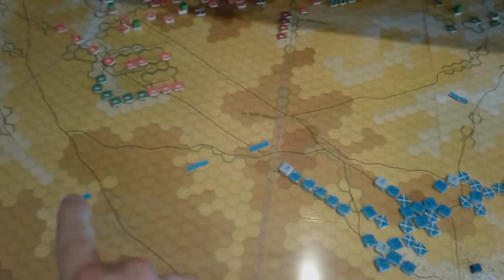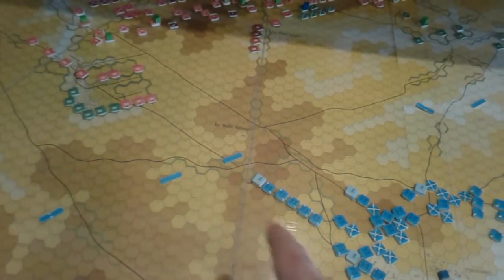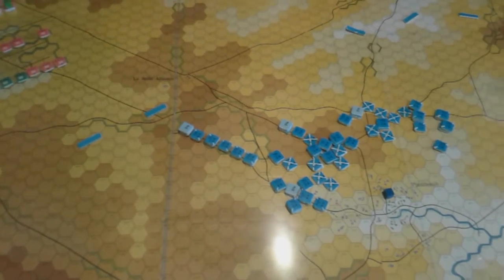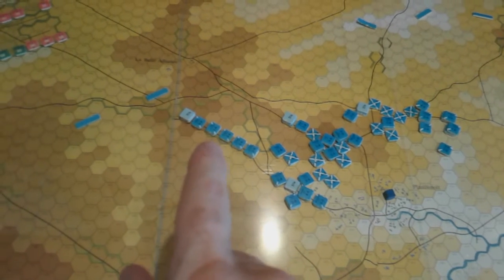I've put these markers here because they indicate nine hexes out from the enemy. Outside that range, you can use extended movement, which gives you essentially double movement rate. However, in this scenario that is only allowed on the roads.